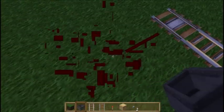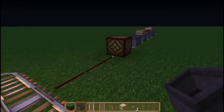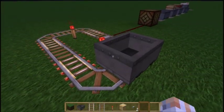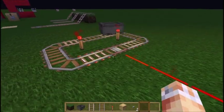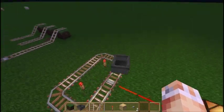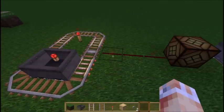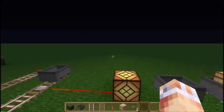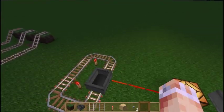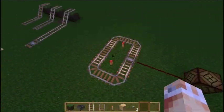Now onto something called a Redstone clock. This basically gives a timed pulse. If I put down a Minecart here and give it a push — we've got some accelerators with a rail here — you can see it's giving off a tick every so often. It actually depends on how fast the cart is going, which determines how fast the pulse is given out. You can see it going off, then coming back on, off and on. There's also a manual way of doing this that doesn't involve a Minecart.